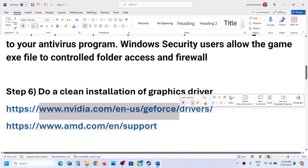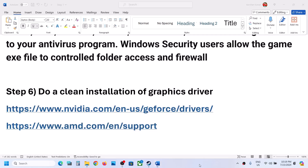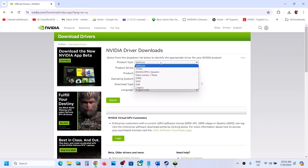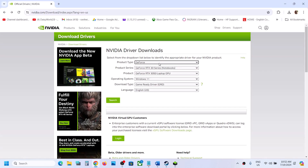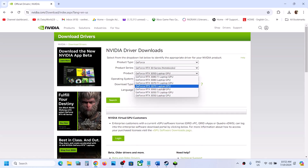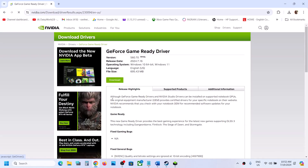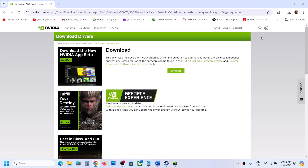The next step is to do a clean installation of your graphics driver. If you have an Nvidia card go to the Nvidia website; if you have an AMD card go to the AMD website. On the Nvidia website, select your product type — for example GeForce — then select your product series, your specific graphics card, and the correct operating system (Windows 10 or Windows 11). Select the Game Ready Driver and click Search, then click Download.